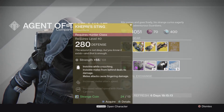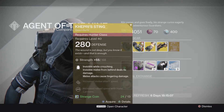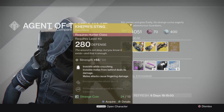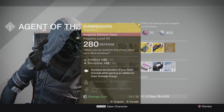For the Hunter this week it's going to be the Capri String. I've never actually seen this one before and it looks like that's going to be Invisible Wall Crouching. Invisible melee from behind deals 4x damage and melee attacks cause lingering damage. Increase melee attack speed and increase reload speed with hand cannons. That is going to be a fantastic piece and I will definitely have to pick that up for my Hunter there.